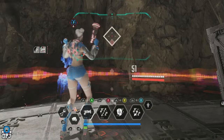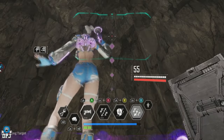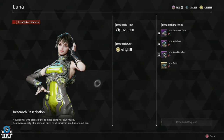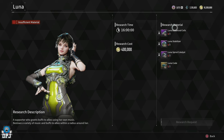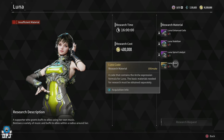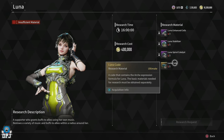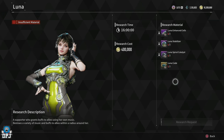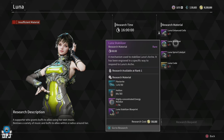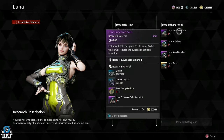This video is a complete guide on unlocking Luna with no money spent — the easiest and quickest way to research her. Luna consists of four research material parts: the Lunar Enhanced Cells, the Lunar Stabilizer, the Lunar Spiral Catalyst, and the Lunar Code. Each part besides the Lunar Code requires four individual materials to farm. Once you have all four parts researched, which takes over a day, you can craft and use Luna.